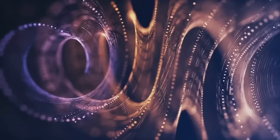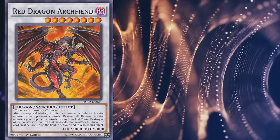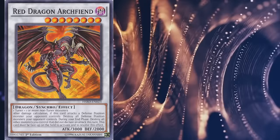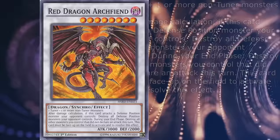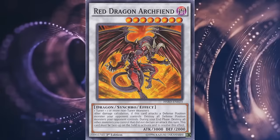Red Dragon Archfiend. Let's not beat around the bush here — by now the first Red Dragon Archfiend is absolute garbage. This is a generic level 8 Dark Dragon synchro with 3000 attack and 2000 defense, and after damage calculation, if this card attacks a defense position monster your opponent controls, destroy all defense position monsters your opponent controls. During your end phase, destroy all other monsters you controlled that did not declare an attack this turn. The best thing I can say about this effect is that it kicks off the RDA gimmick of making things blow up, but it does so in the least ceremonious way possible.